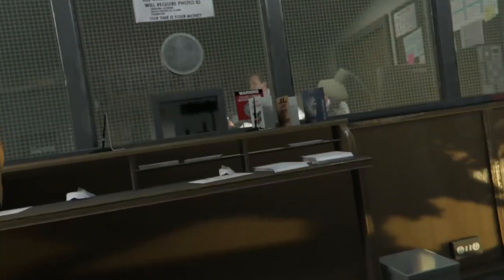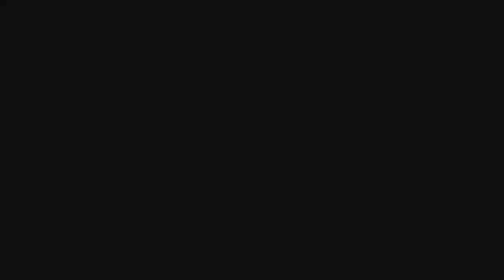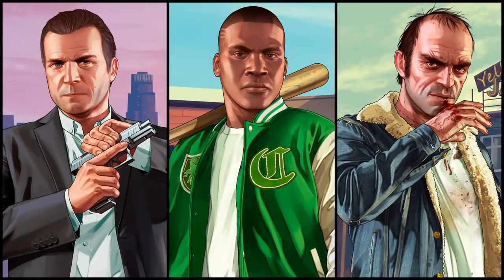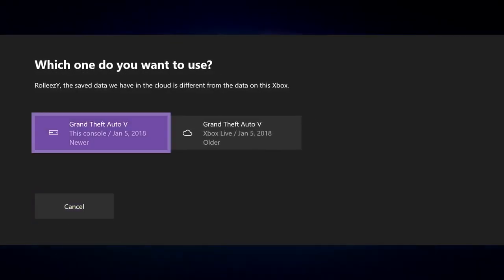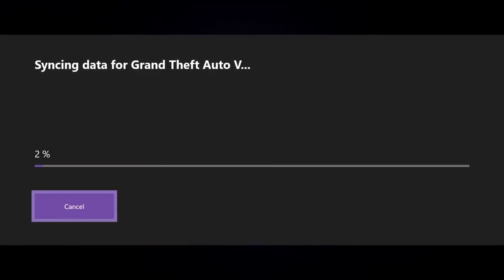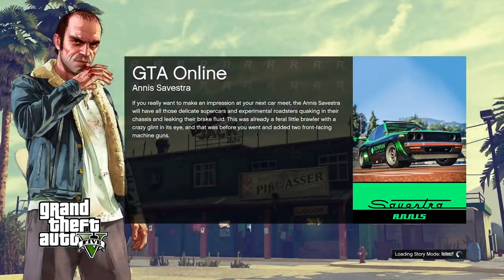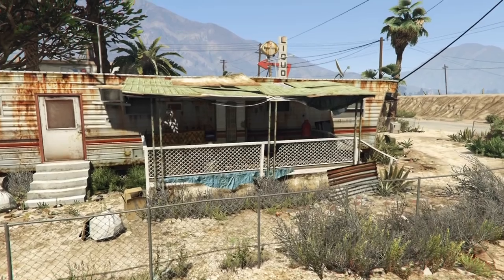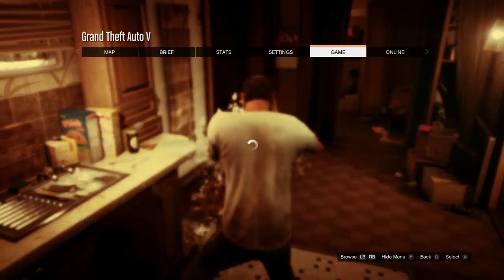Xbox, we're going to load into the prologue. Go ahead and quit out of the prologue — and I don't mean through the start menu, I mean literally quit the entire app once again. Restart the app and it's going to try to sync and ask you where do you want to sync from — hit from this console. Remember, we're always deleting from the console, always syncing from the console. This is the most important part of DM or SP to MP glitches.